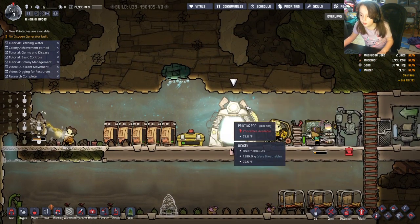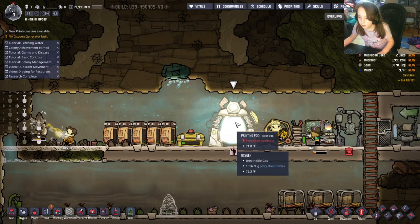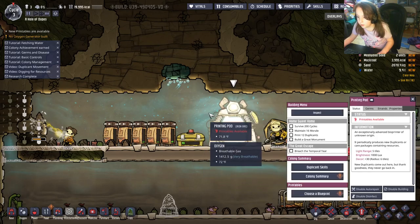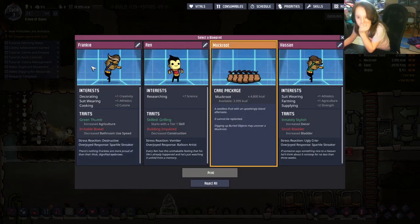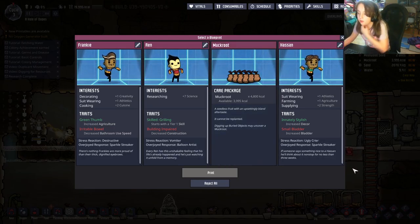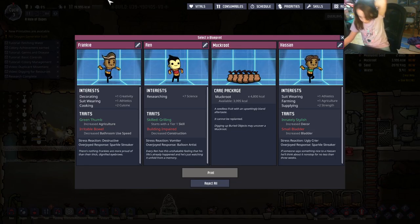As soon as it says 'New Printables Available' up here, click on it and use the printing pod. You can either print a duplicate or a care package — unless you've disabled those. You probably shouldn't add a new duplicate in the first three cycles. The game gives you printables every three cycles.